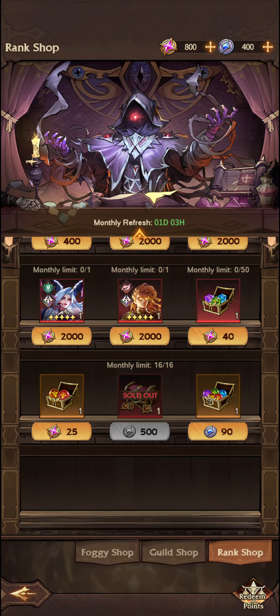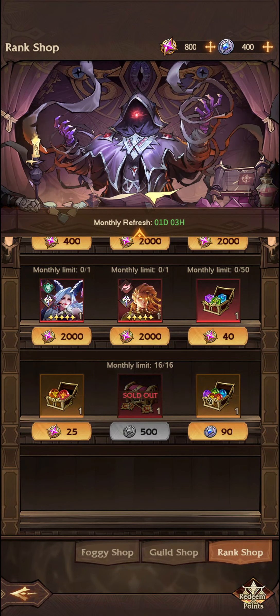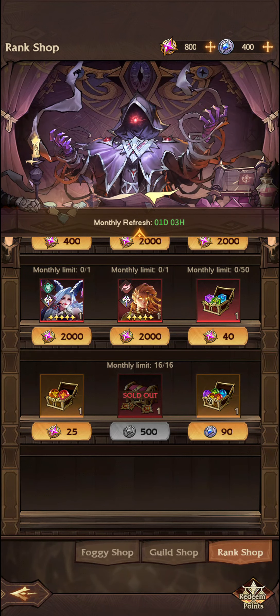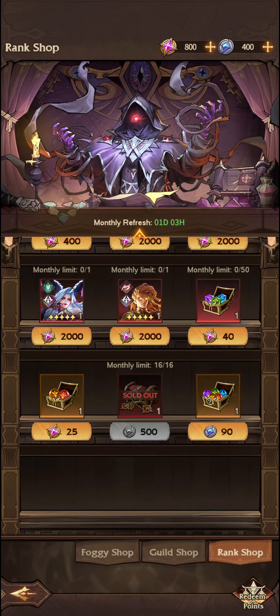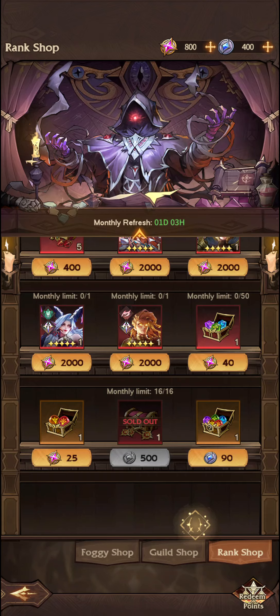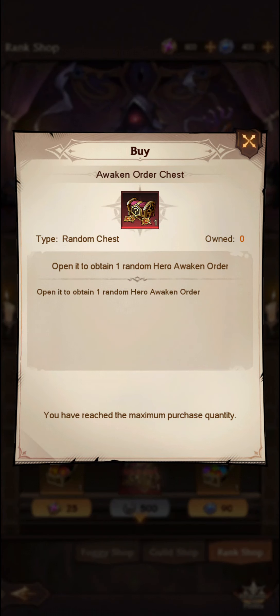As you can see, I've spent all of my blue currency on these Awaken Orders, maxed it out, and I'm now currently saving up for the next one. This refreshes in a day, so if I were to have, say, 8,000 of this currency, I could go ahead and buy 16 of these Awaken Orders — and you will get a random one, typically, with these chests. They're spread throughout the entire game.